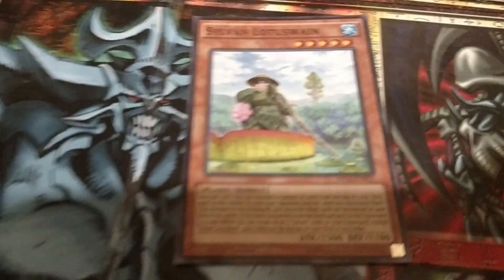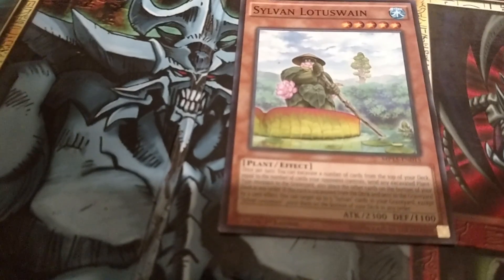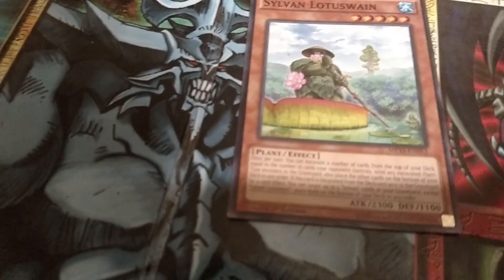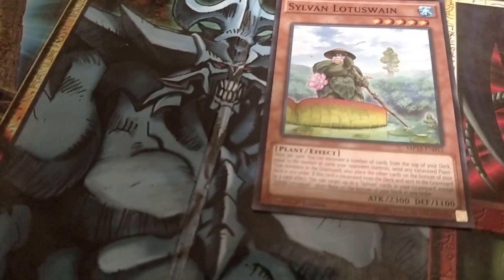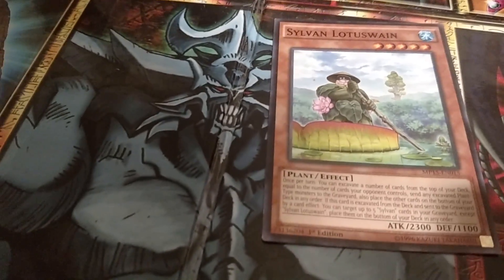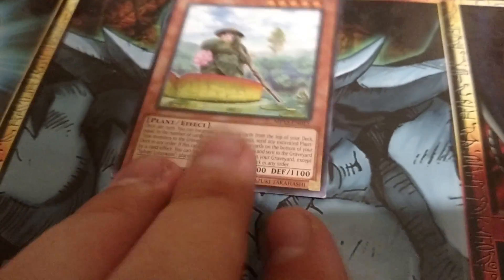And then so far I've got one Sylvan Lotus. Once per turn, I can excavate a number of cards from the top of my deck equal to the number of monsters my opponent controls, send any excavated plant-type monsters to the graveyard, and place the other cards at the bottom of my deck. But if this card is excavated from the deck and sent to the graveyard, I can target up to five Sylvan cards in my graveyard and return them to my deck.